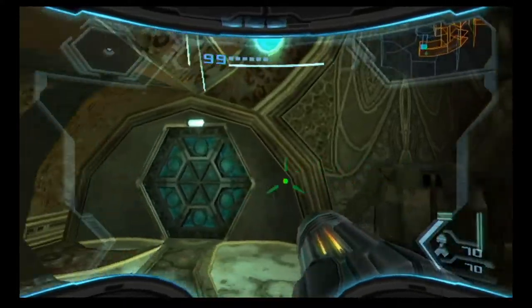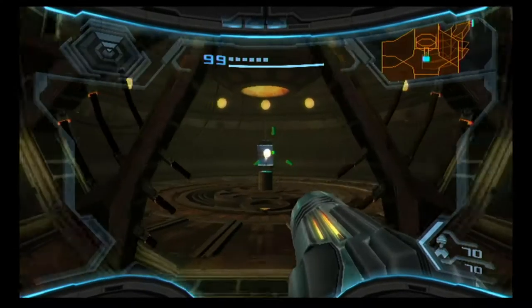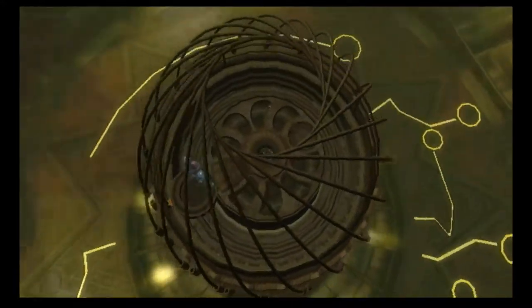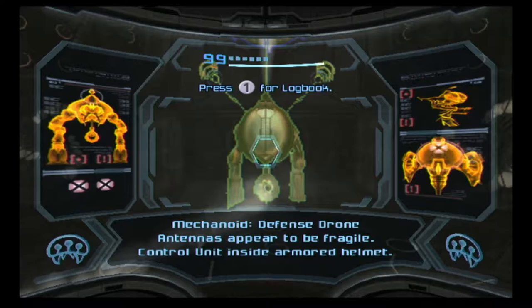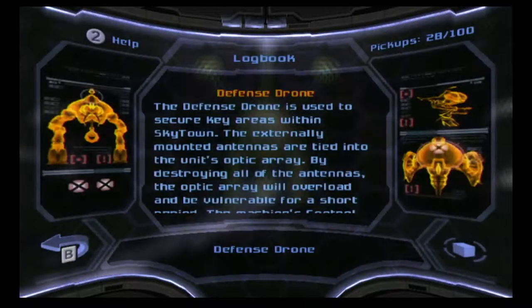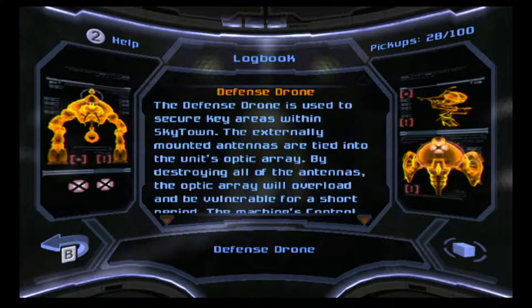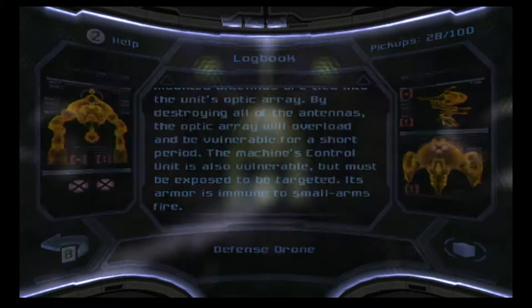Boost ball — hey, give me that! Defense drone — antenna appeared to be fragile, controlling an assigned armored helmet. The defense drone is used to secure key areas within SkyTown. The externally mounted antennas are tied to the unit's optical rail — by destroying them all, the optical rail overloads and is vulnerable for a short period. Its control unit must also be exposed and targeted to reverse the unit.